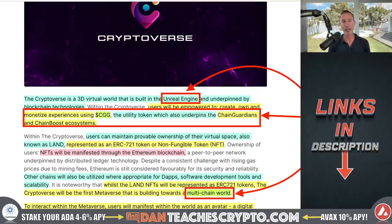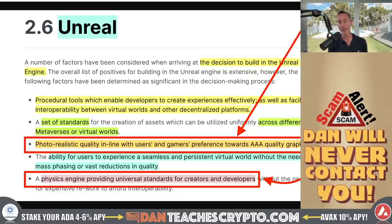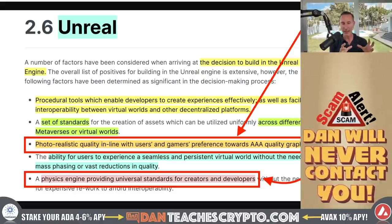Starting with the Unreal Engine: as you can see, it looked like a pretty crisp game as opposed to like Decentraland or the Sandbox. The reason is because they're using the Unreal Engine. This gives you a photorealistic, AAA-quality graphics experience. There's also a physics engine providing universal standards for creators and developers, which is great because if you want to build anything out and really get this thing moving, you need a pretty standard type of property — so developers and creators can actually say, 'this is what we're going to build on and this is how we're going to make it.'